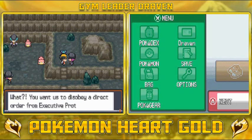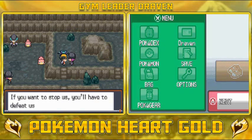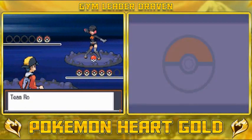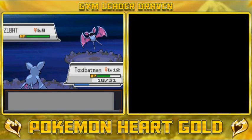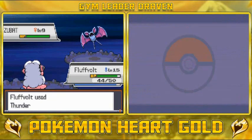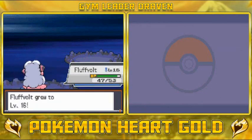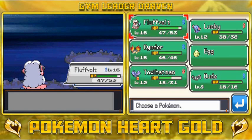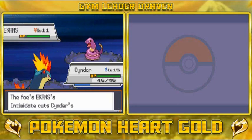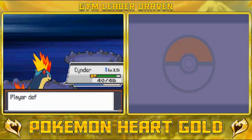Another grunt yells: 'Stop taking Slowpoke tails? You want us to disobey a direct order from Executive Proton? If you want to stop us, go defeat us all!' She comes out with a Zubat — switch Pokemon. Thundershock for the win! Fluffbolt grows to Level 16 and everybody gets experience points. Now she sends out an Ekans, so let's go with Cinder. Ember attack — another Bite. Ember finishes the Ekans! The grunt is defeated.